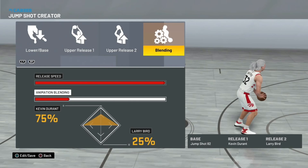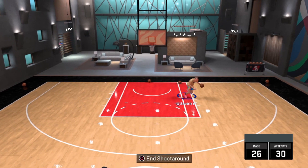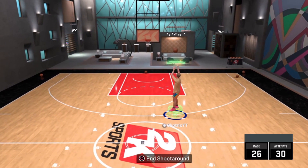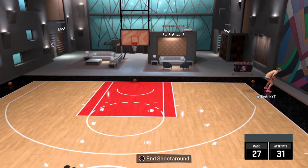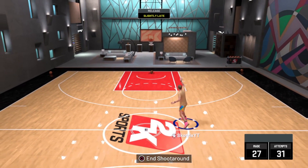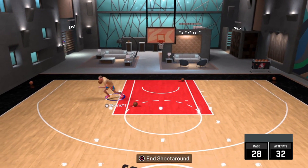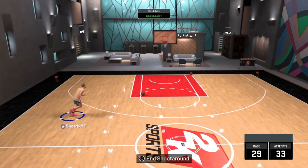The big man jump shot for NBA 2K21 is: base Jump Shot 82, release one Kevin Durant, release two Larry Bird — blended 75% towards Kevin Durant and 25% towards Larry Bird. The release speed is completely maxed out, same as the guard jump shot. Go put this on and you're going to turn into an automatic green light no matter what position you are.